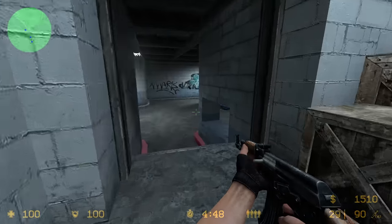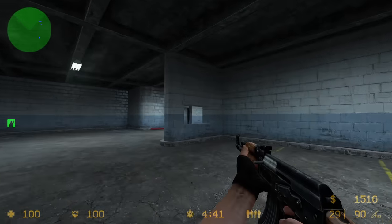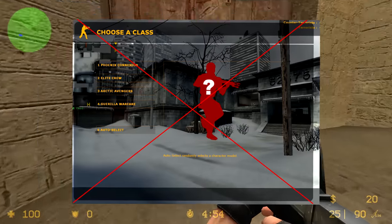Anywho, the actual gameplay of day one CSS is pretty much identical to the experience you get with the modern build of the game, but there are a few interesting changes. To start with the menu differences, you're given the option of buying ammo before each round, which I don't think is present in the current build of the game. However, you have no choice of selecting your preferred player model after choosing your team, which is kind of sad.